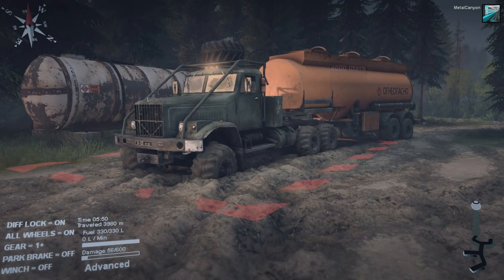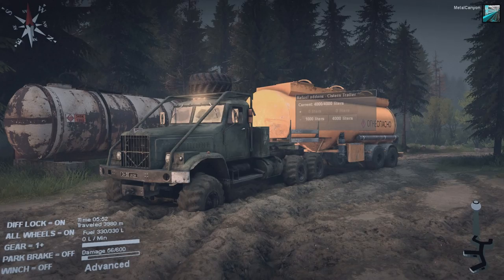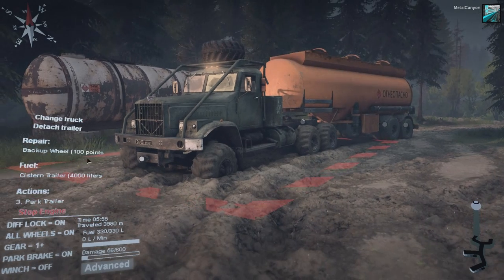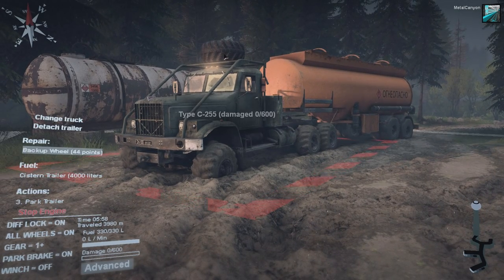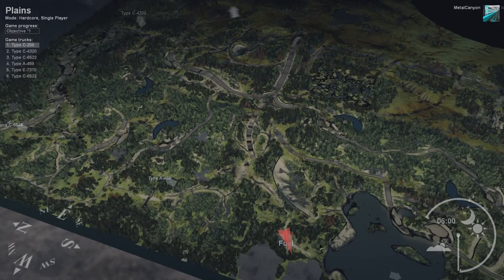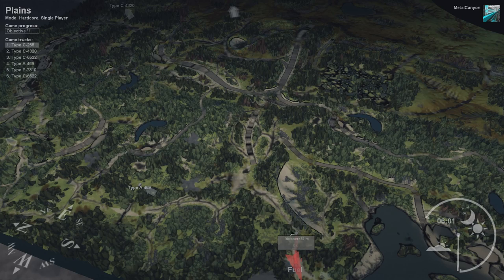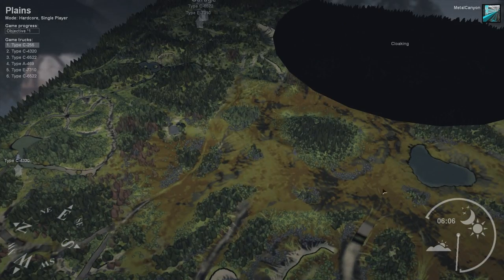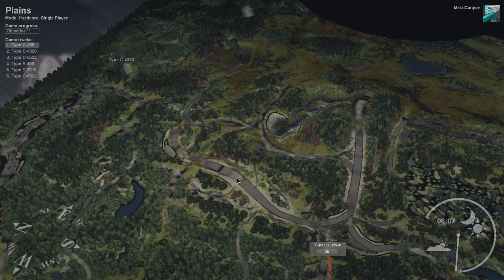That's gonna be interesting driving with that. So, where do we need to go? Let's also repair the backup wheel — just take a few parts and repair the truck. This is gonna be interesting. We need to go back over here. I'm just tempted to go through here, but this is gonna be muddy as hell. So I'm gonna go back here, even though this is muddy as hell as well.